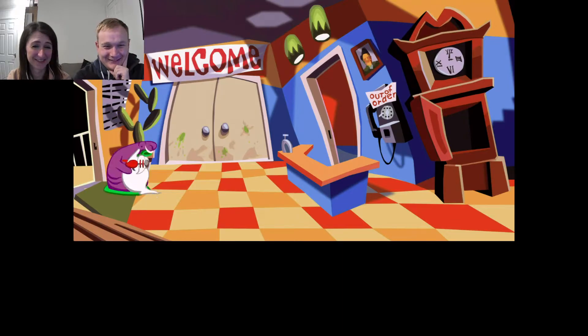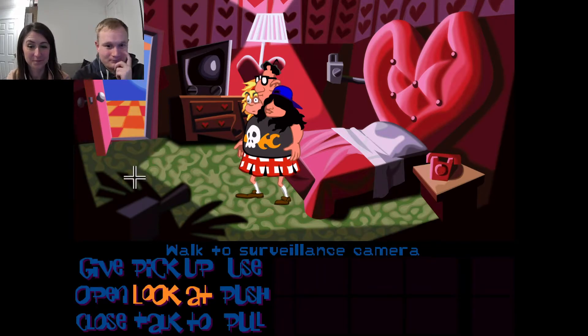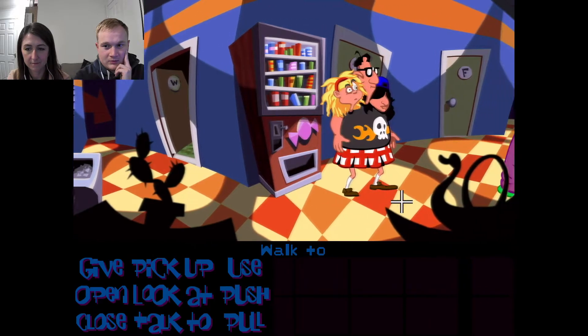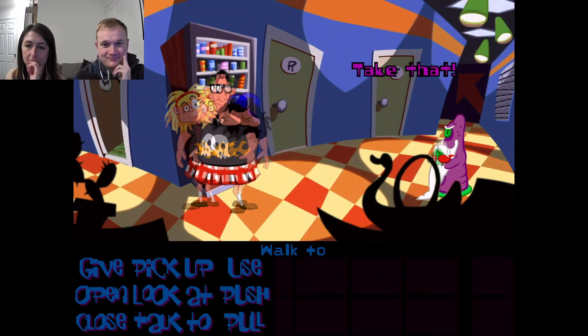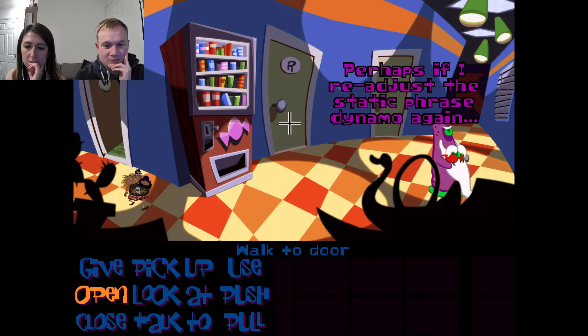He's adorable — I love that he's got a beard. Shh, maybe he won't find us — close the door. Where are you, human? How did he not see you? There are ten of them, so we need to go out the door. Not that way — aha, take that! And this — drat. Perhaps if I readjust the static phrase dynamo again.